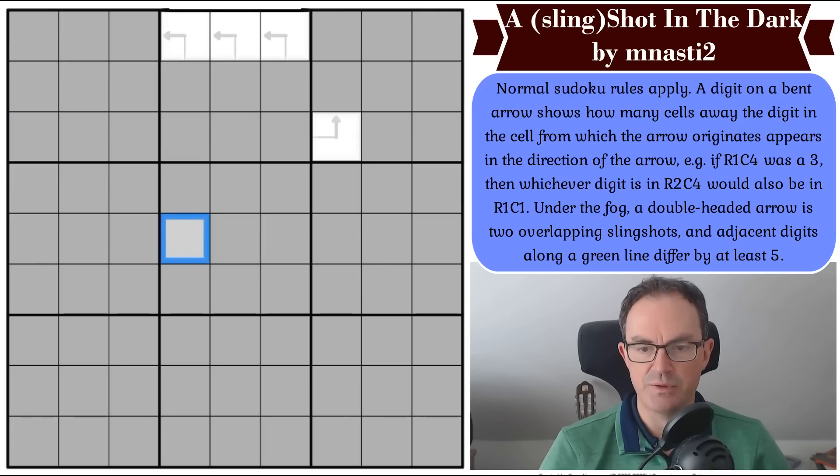Adjacent digits along the green line differ by at least five. So if this was a green line and this square was a one, this would have to be at least a six — because it needs to be at least five different. So it could be six, seven, eight, or nine. That's how green lines will work when we discover them. Do have a go at the puzzle — the way to play is to click the link under the video. But now, let's get cracking.